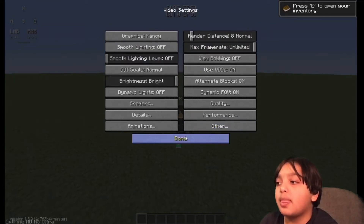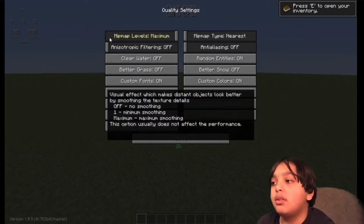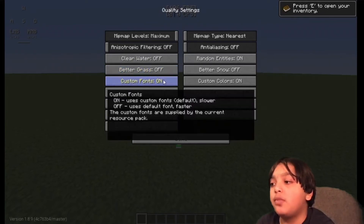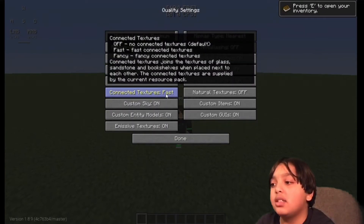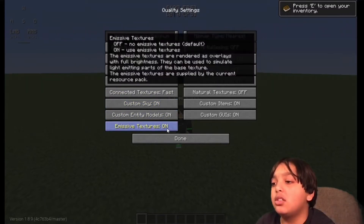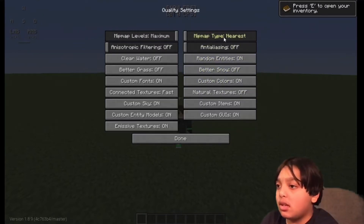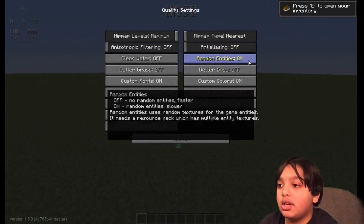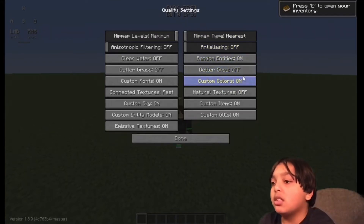Then press Quality. Mini Map Levels: Maximum. Clear Water: Off. Better Grass: Off. Custom Fonts: On. Connected Textures: Fast. Custom Sky: On. Custom Entity Models: On. Emissive Textures: On. Mini Map Type: Nearest. Anti-Aliasing: Off. Random Entities: On. Better Snow: Off. Custom Colors: On. Natural Textures: Off. Custom Items: On. Custom GUIs: On. Press Done.